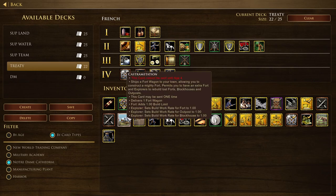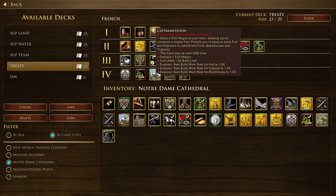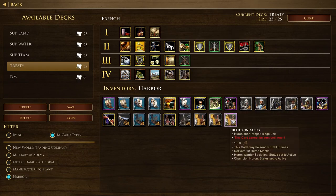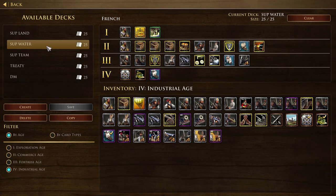For water, you have two choices: build your deck to fish boom using Schooners, or put in the essential water cards to contest the water if the enemy tries to boom. The most important water combat cards are the water combat card, two caravels, one frigate, and Advanced Dock and Coast Guards. If you want the boom option, add Schooners and the three fishing ship upgrades. Water decks also typically need the wood and gold crate cards.